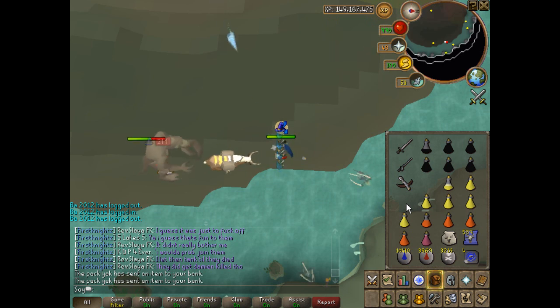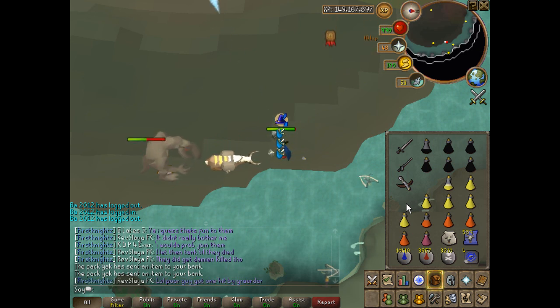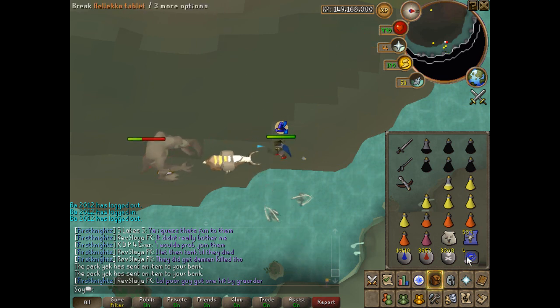Once you're out of brews or prayer in your stores, just teleport to Relica, or if you want, use house tabs or something like that.